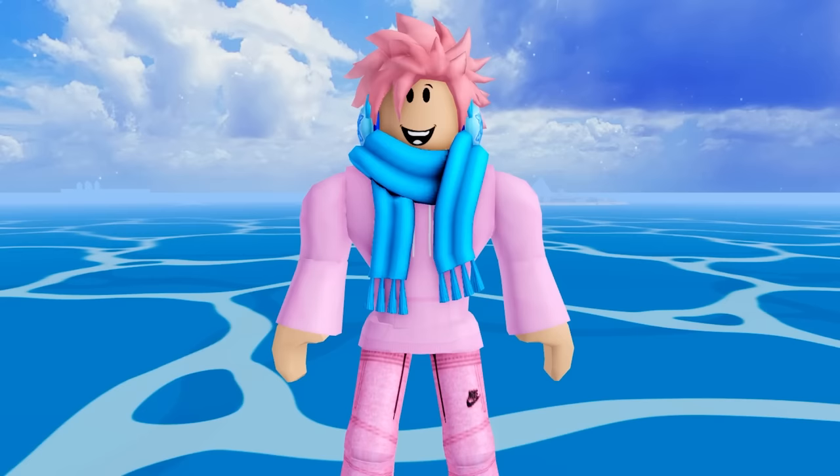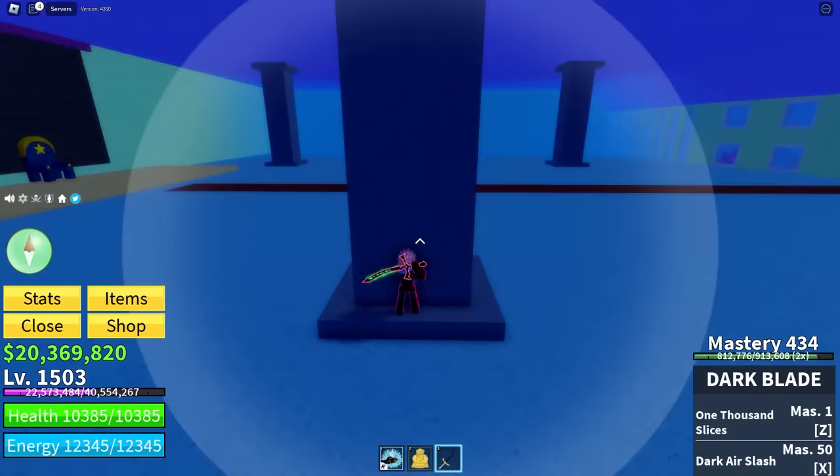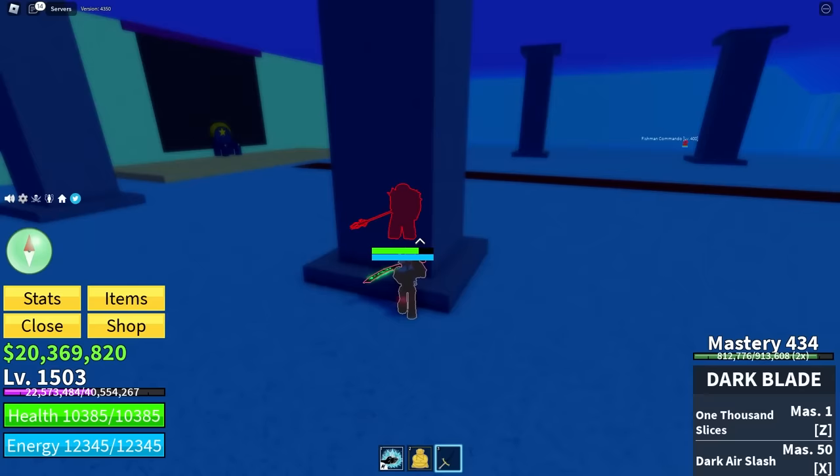This next trick lets you kill bosses that are much higher level than you. Using this fishman boss as an example, you can trap him behind a pillar. If you turn on your observation haki, you can see exactly where he is. Then using the right sword, combat style, or any ability, you can hit him through the wall. Once he gets launched back or pushed away, you just readjust yourself so he's still trapped, and you keep repeating this until the boss is dead.